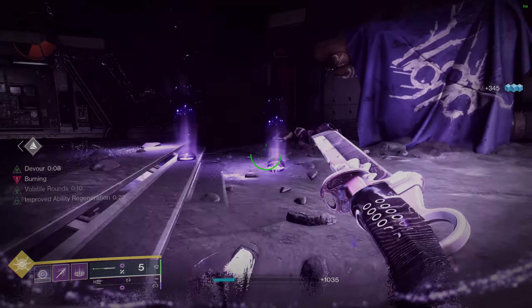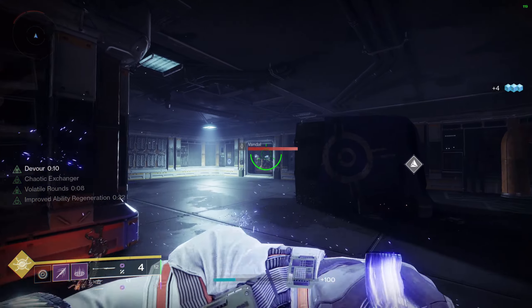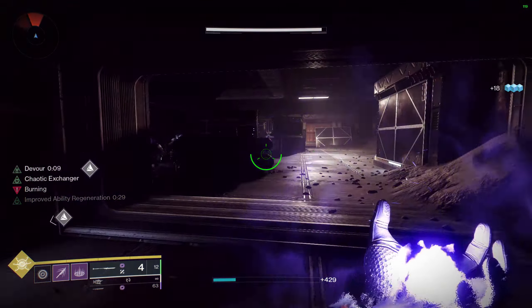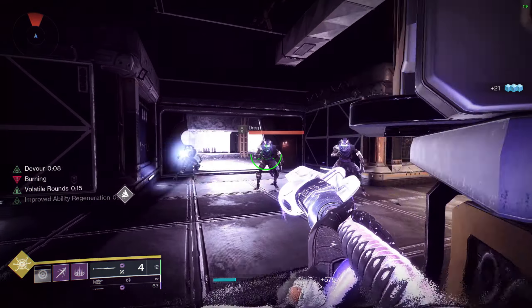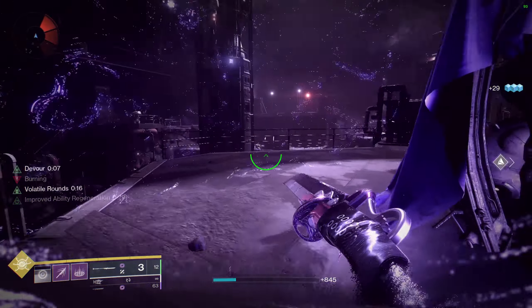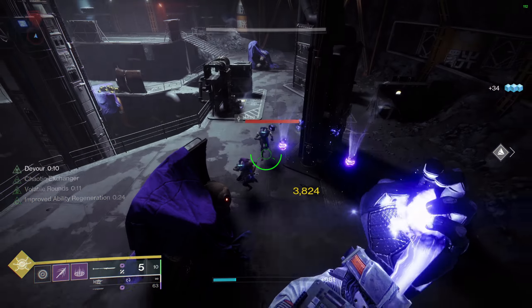So basically this is a void elemental well build and it's all about trying to get our grenades back as often as possible. The way we do that is by picking up wells off the ground that we spawned via using our grenade. Elemental wells are basically these little different colored orbs that drop on the ground — there are ones for arc, solar, void, and stasis — and they work the same way as a charge with light build does when you pick up an orb of power. When you pick up these wells you get different buffs depending on what armor mods you're running.